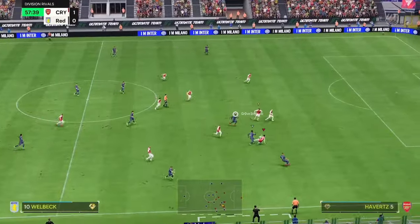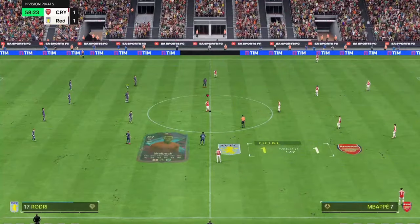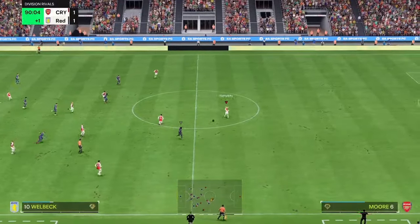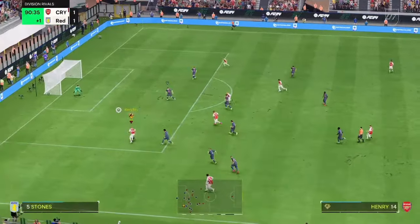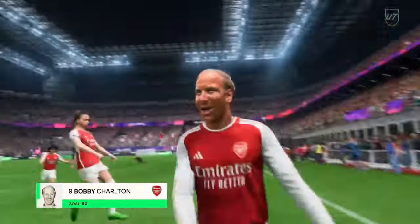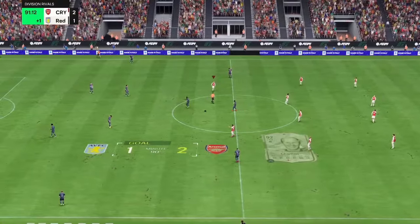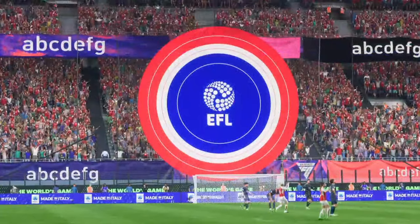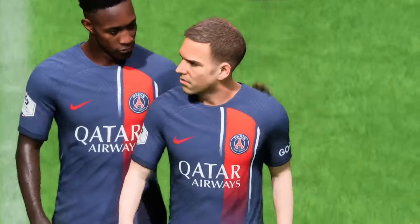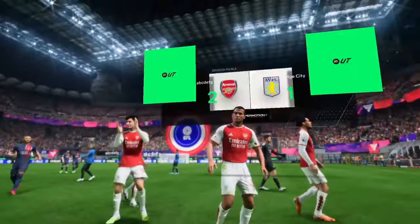Here we go — lovely slide tackle from Kai Havertz, but they're still on the attack. It's a goal — it's 1-1. This is so annoying. Bobby Moore, Havertz, Bobby Charlton — lovely passing — and that is a lovely goal, a late minute winner from Bobby Charlton! Usually late minute winners are just tap-ins, but Bobby Charlton smacked it in. That has to go down as one of the best goals I've ever scored on EAFC 24. 2-1!